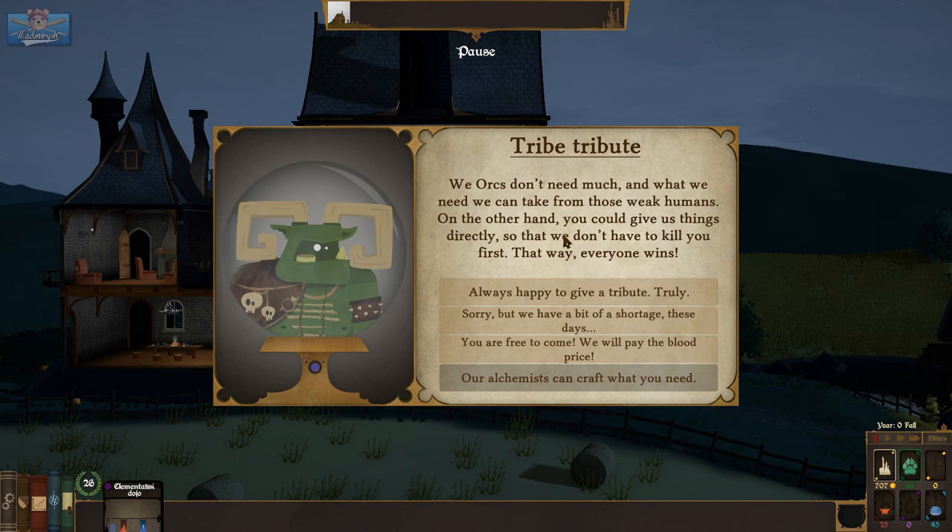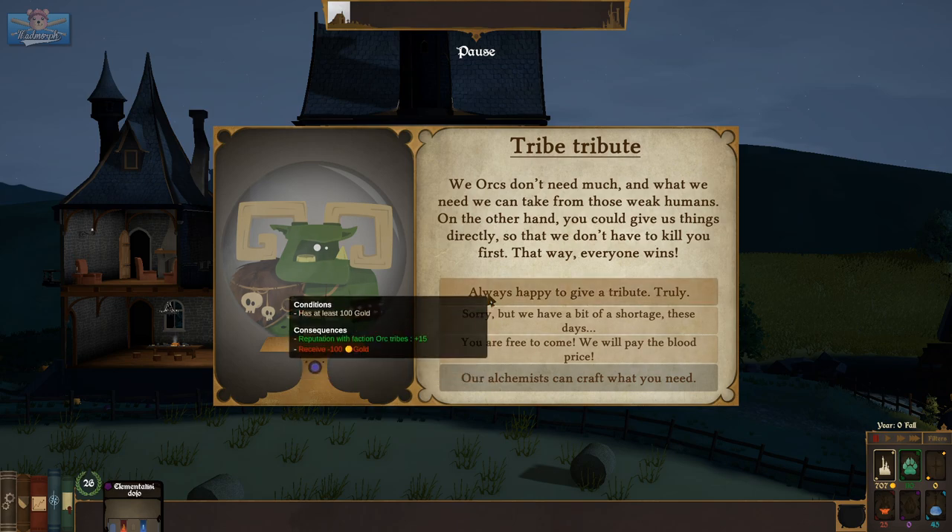'We Orcs don't need much. And what we need, we take from those weak humans. On the other hand, you could give us things directly so that we don't have to kill you first — that way, everyone wins.' Pay tribute, refuse, free to come. We'll pay the blood price and get attacked by Orcs. I think we should be friendly with the Orcs — we'll pay the tribute.